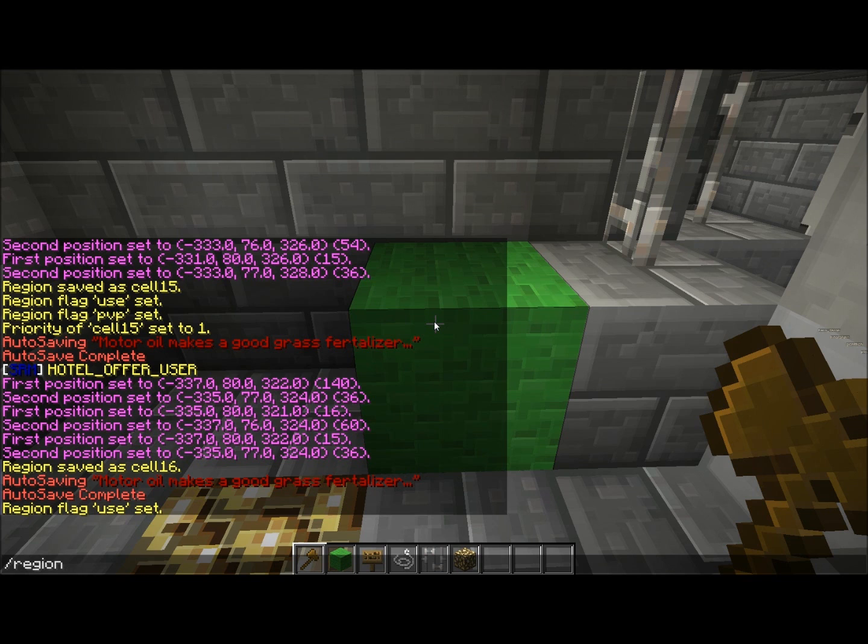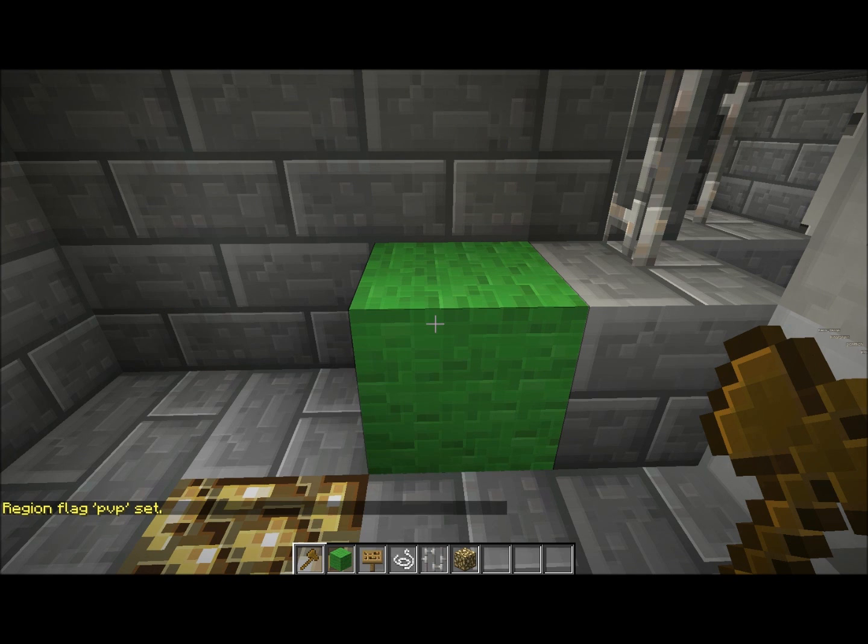So now you want to set PVP to deny, if you want the players to be safe when they walk inside their cell. So region flag cell 16 PVP deny.